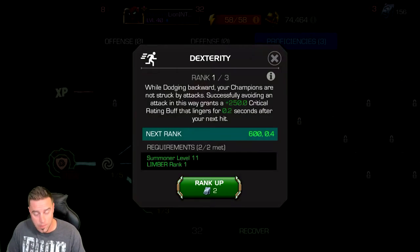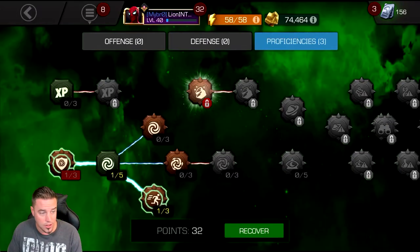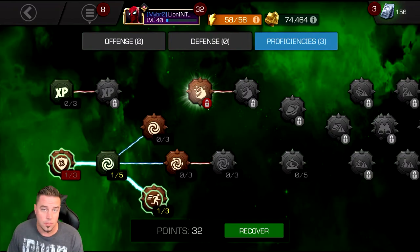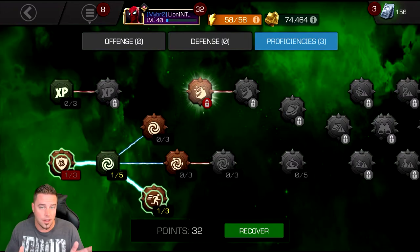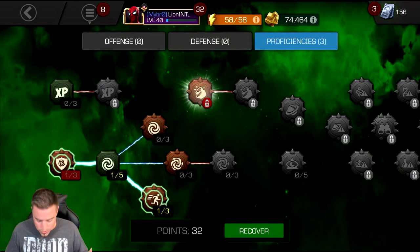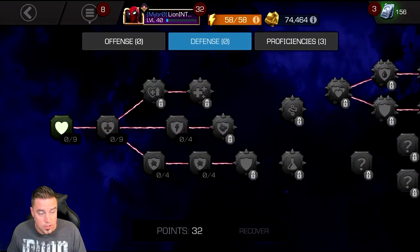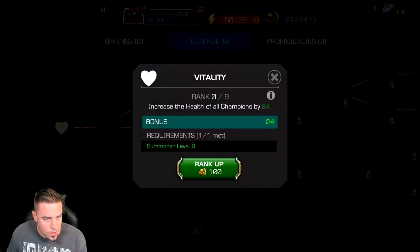Dexterity allows you to swipe back on your phone and dodge special attacks and basic attacks. If you're playing Stark Spidey, this is how you build up poise charges. Those two — Parry and Dexterity — are absolutely essential, basically the basic fighting essentials in the game. I don't know why they didn't build them into regular controls, but they ended up splitting them out into mastery points.